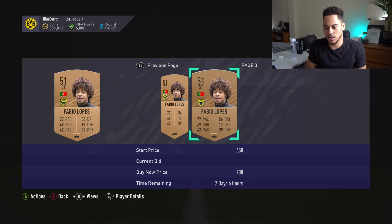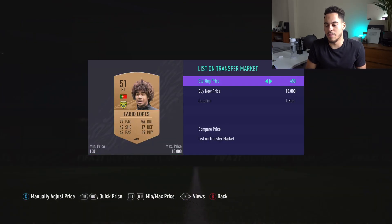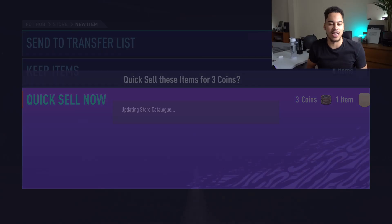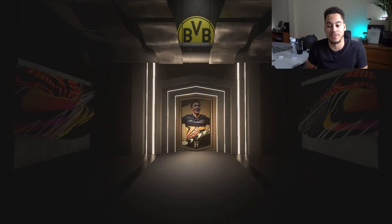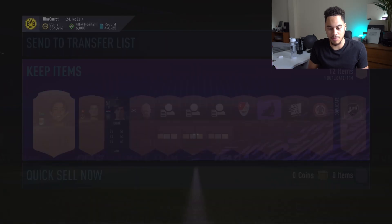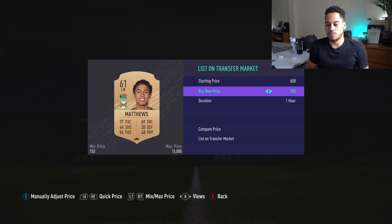Fabio Lopez — minimum 300 coins, one for 400. Mach Shinko is 300 coins as well. From that pack we basically doubled our coins. We could quick sell the rest of the pack for an extra 60 coins, but I'll just keep them. At the end I'll total an average quick sell price — say 50 coins a pack — so for 100 packs we'd get an extra 5k back.